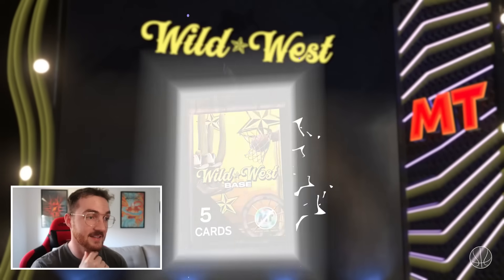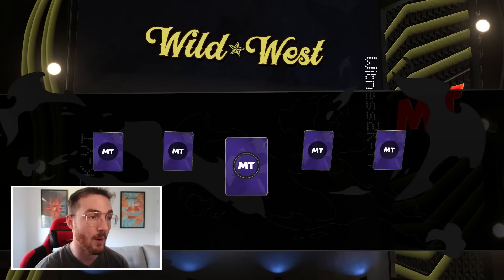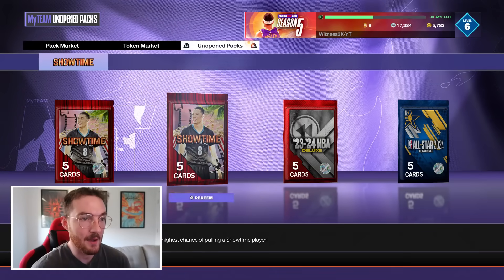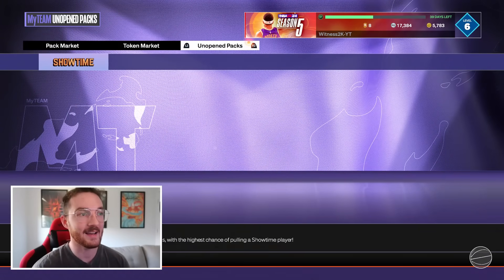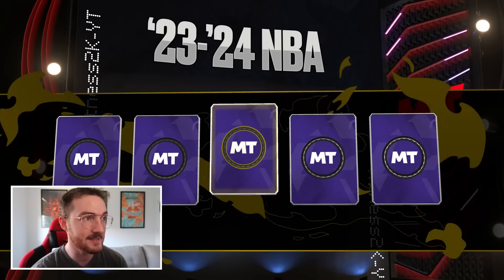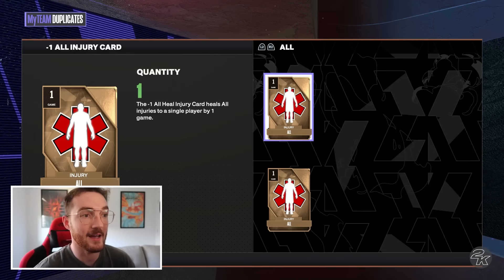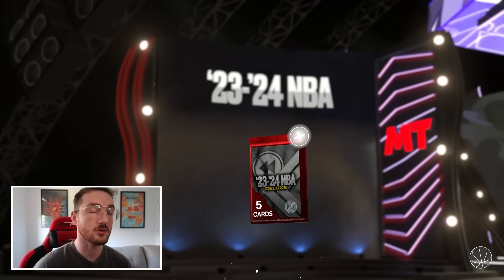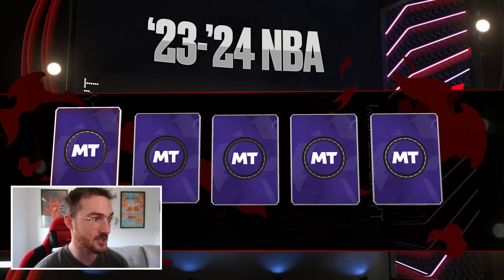I've never had a card that consistently hits 30 against opponents like LeBron does. Because 2K made packs so you can't get players from the player market, selling him is risky — once I sell that LeBron I can't get him back unless I lock in the pink diamonds. It's going to be a long time before I sell him.